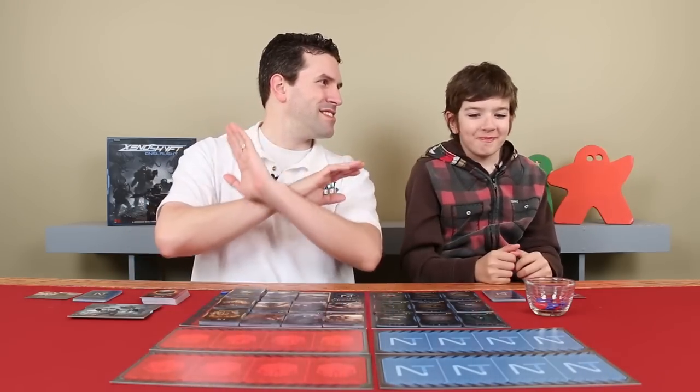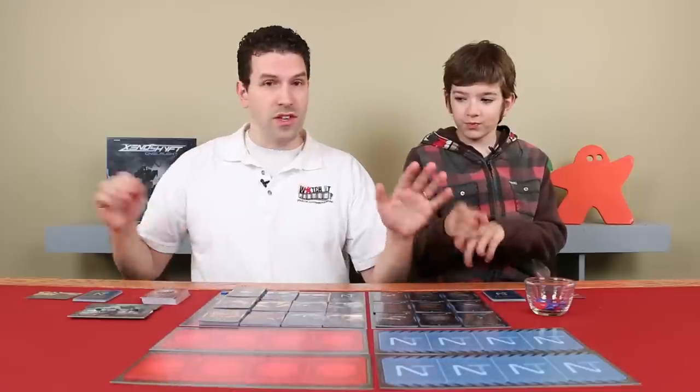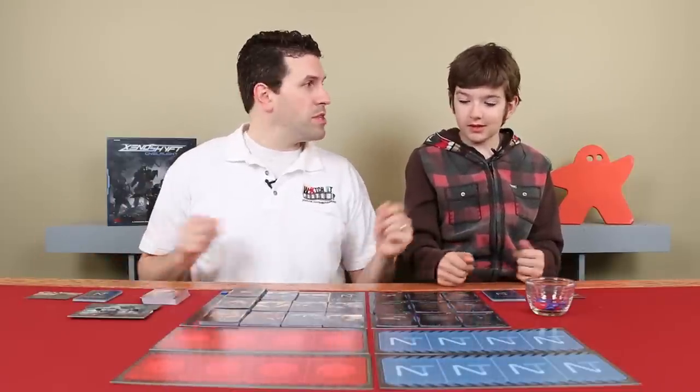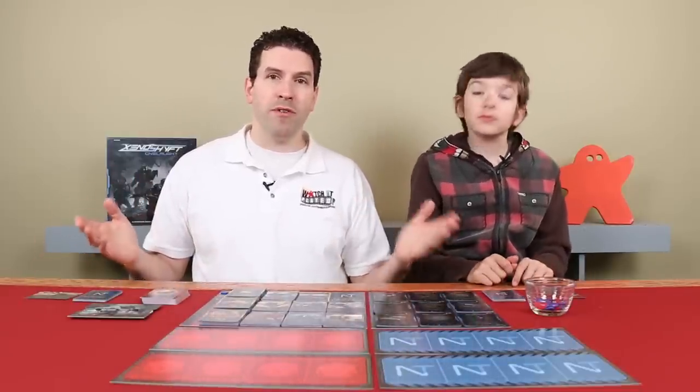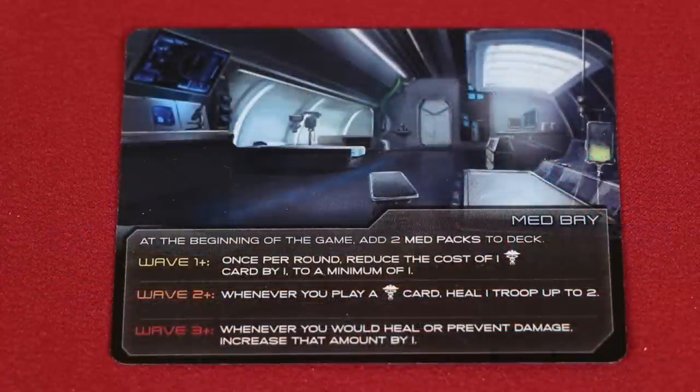Xenoshift — the X is silent, even though it's there. We've already got things mostly set up here. We have our items placed on the board and we've assigned our divisions. Why don't we start with that? We'll each talk a little bit about what our special powers are. I'm the med bay. I get two med packs, and as my ability says, any medical products cost one less unless they're already one.